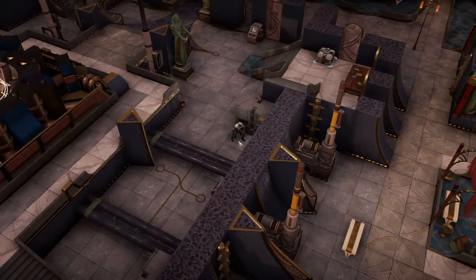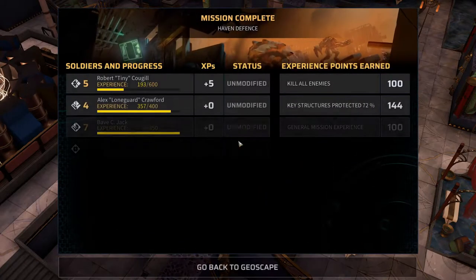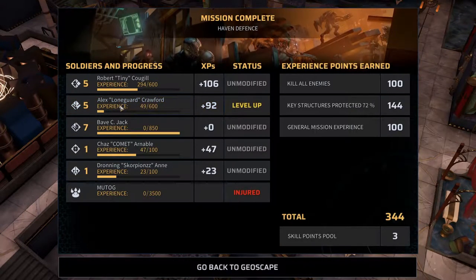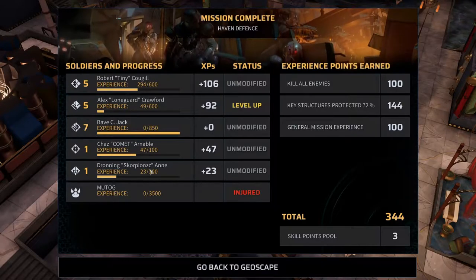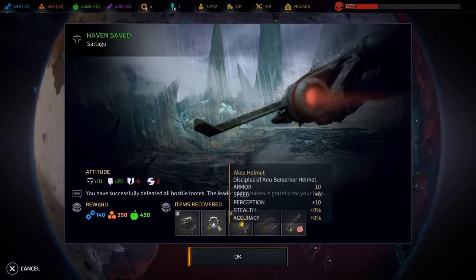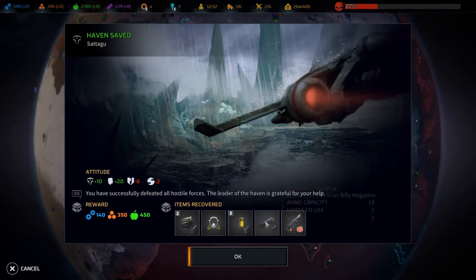And no casualties this time — thank God. We got a level up for Alex. Unfortunately, these guys didn't get a level up. Let's head back to the geoscape. Haven saved. We got some much needed materials, and some helmet, some ammo, an Iconoclast — which we really wanted. So that's very, very good.